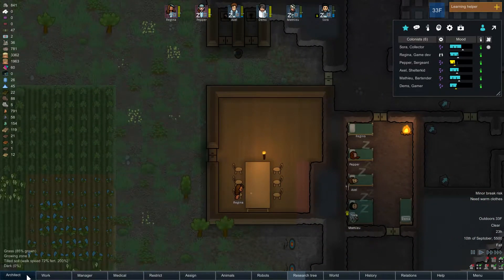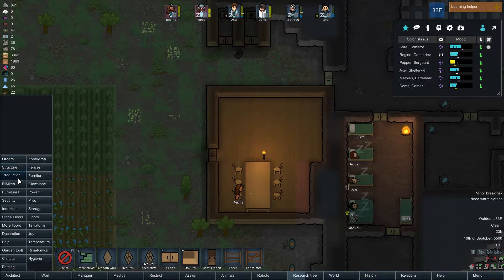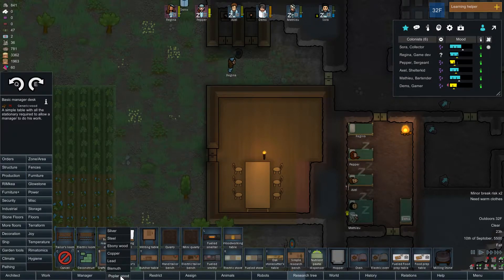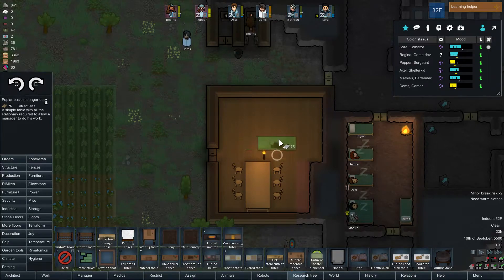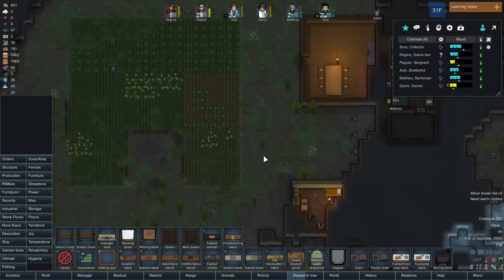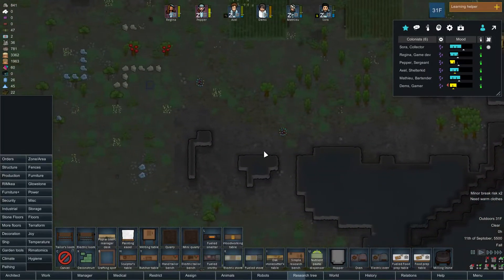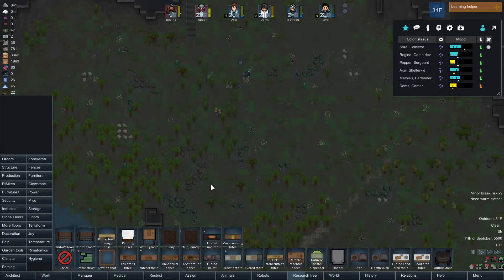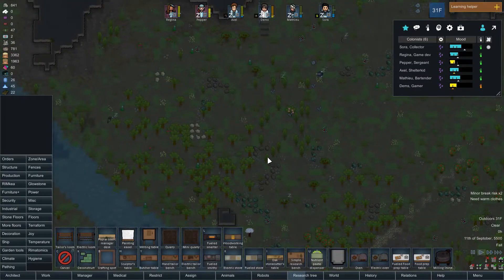I should also put in that manager table. Where is that? Basic manager desk. Generic wood — I have to do it out of poplar. As soon as we get some poplar available, then I won't have to worry about making sure there's enough wood and all that, because they'll just go out and do it on their own.